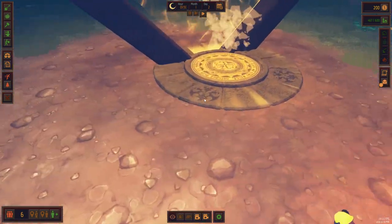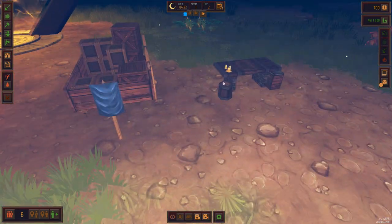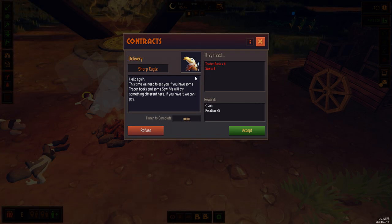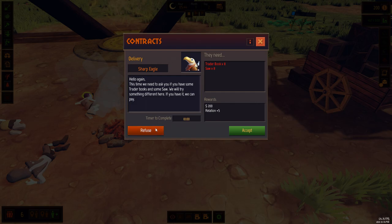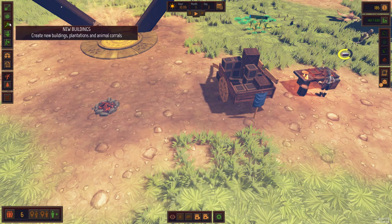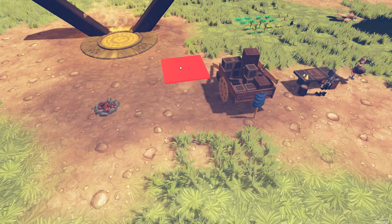They've all slept around the fire - no beds yet. It's raining. I think they're crafting now. A contract - the sharp eagles. If you have trader books and some saw, time to complete 10 - we're not going to worry about that one at the moment. So if I want to build some roads, I can actually place them down even though I don't have the items yet.